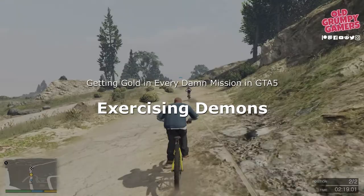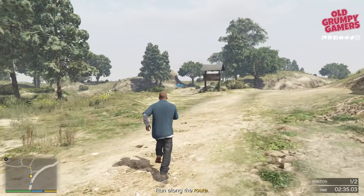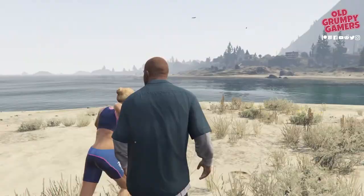Join me in our continuing series getting gold in every damn mission in GTA 5, as we look at Franklin's variation on the mission Exercising Demons. If you're new to the channel, we do how-to guides, news, and giveaways, so consider subscribing and ring the bell to stay up to date. Getting gold in this one is pretty straightforward, but you should be sure to have maxed Franklin's stamina before starting — otherwise there's no point. To get gold, we'll simply need to win the race.